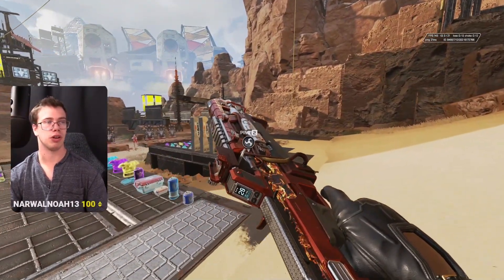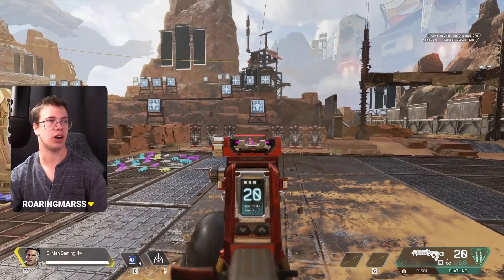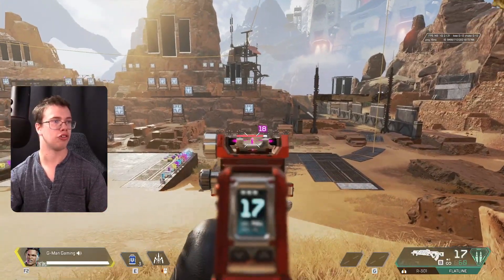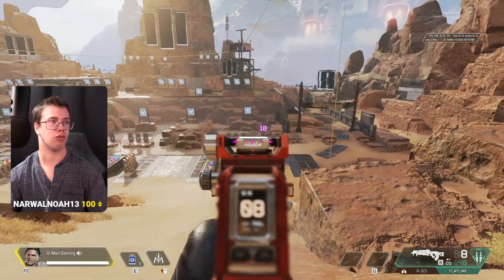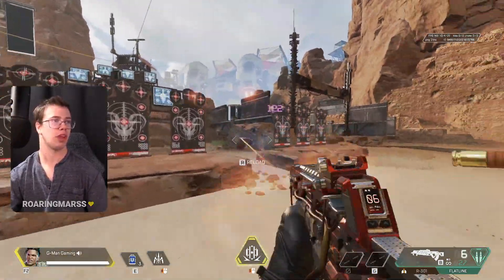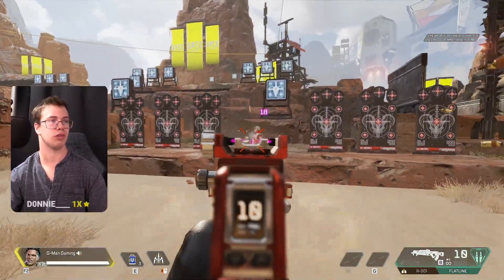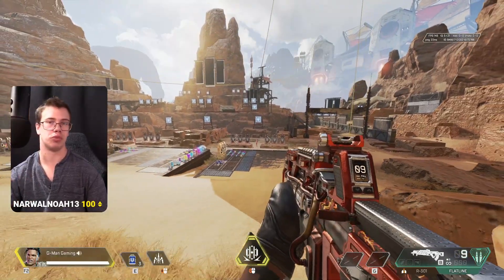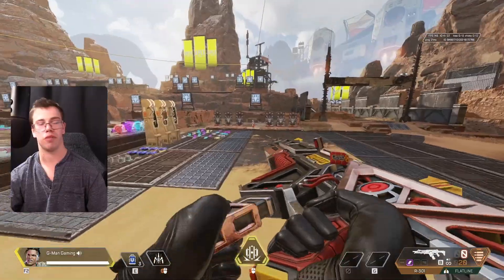The Flatline is also S tier — still really good in the meta and definitely worth crafting. I would always craft this over the Longbow. It's a lot like the R-99 but gives you a bit more control with the spray so you hit more of your shots. It hits one less bullet in the mag but everything else is comparable to the R-301. I actually prefer this over the R-301 because I got good with it — the hip fire works well if you keep crouching consistently. It is a craftable weapon, so if I'm being honest it's borderline A/S tier, but it's still a great gun.